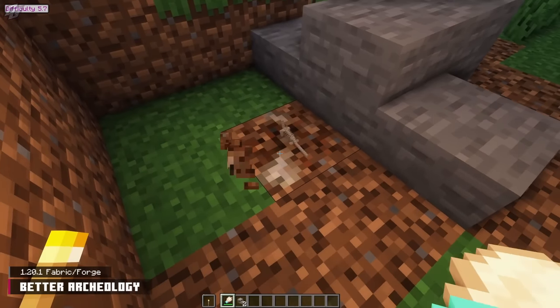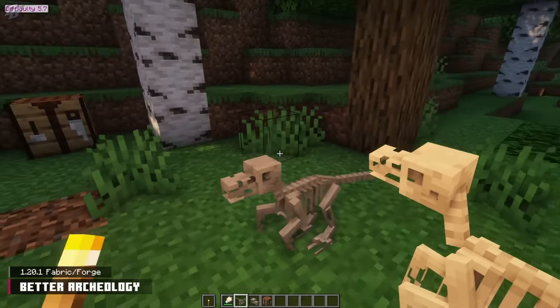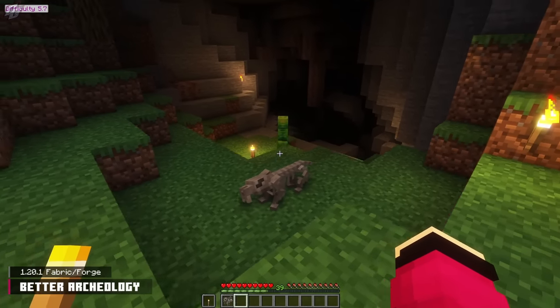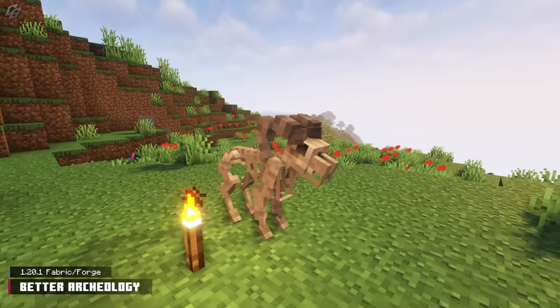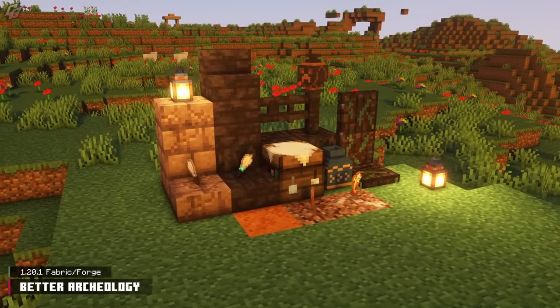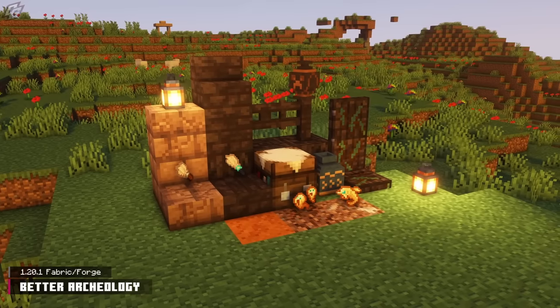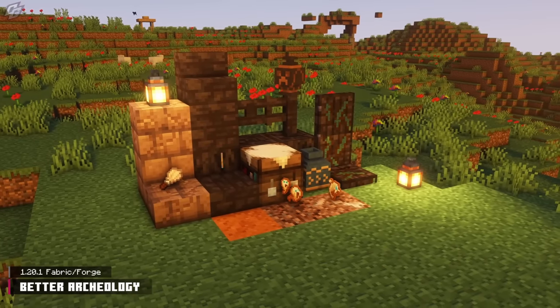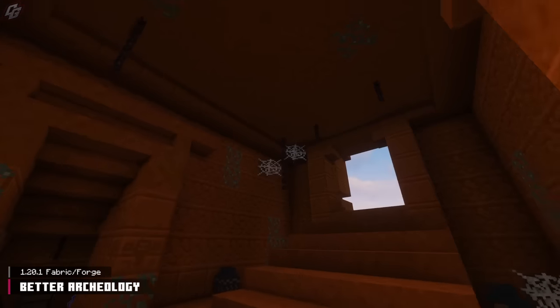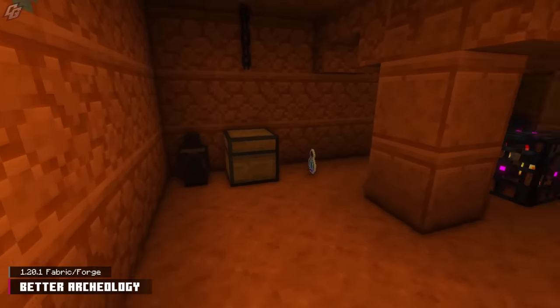The fossil parts you uncover can be fully built into placeable blocks, and these blocks grant small benefits. For example, the ocelot fossil scares creepers away, and the sheep fossil is essentially an instrument. Better Archaeology also offers new blocks, improved brushes, and totems to utilize. If you felt the archaeology aspect of the 1.20 update was lackluster, this mod will surely fix that problem for you.